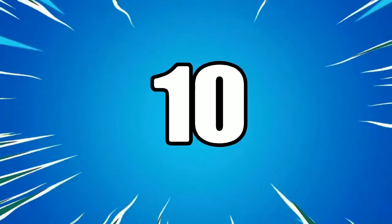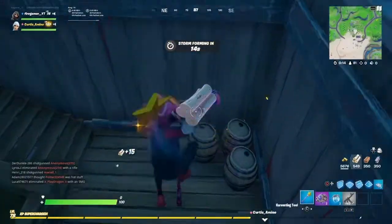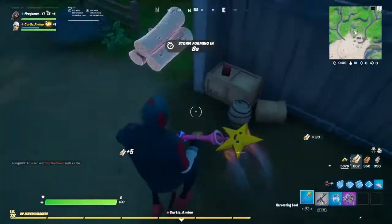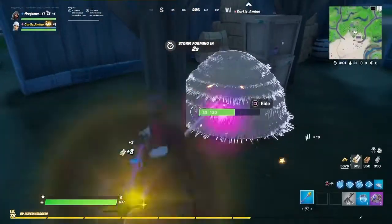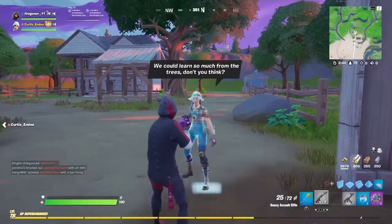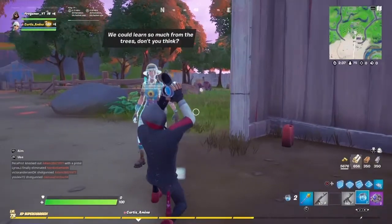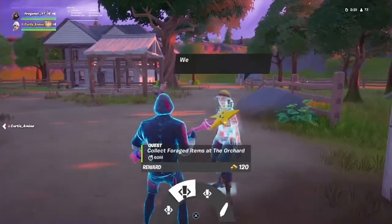Coming in at number 10, we have the black superhero skin — the female version — paired with the one-handed Leviathan pickaxe, which belongs to the Crudos set. A lot of pro players including Benjyfishy, Mongraal, and Bugha have been using the black superhero skin with the Leviathan pickaxe. Just so you know, Mongraal tends to use the male version more than the female version.